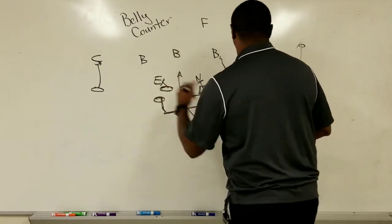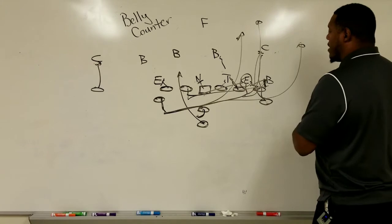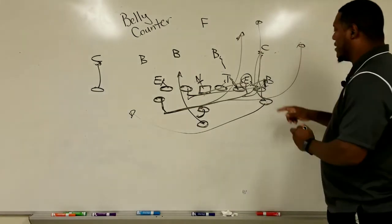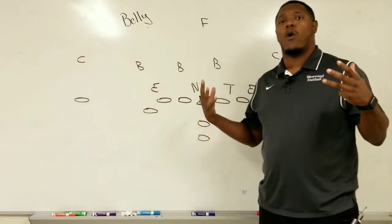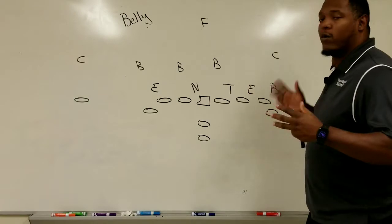The quarterback opens up, the fullback goes, and he hands back to the opposite back who comes through finding that guard to get up through — that's the belly counter. A very beautiful play because the linemen on both sides have to be respected. You can run it with no motion — I like no motion because it gives us another blocker on that side.